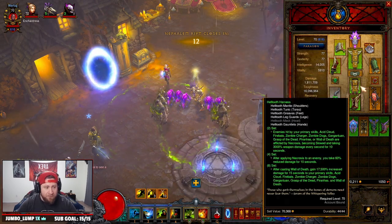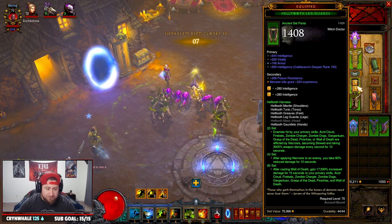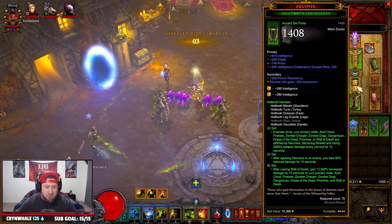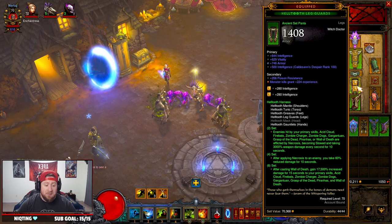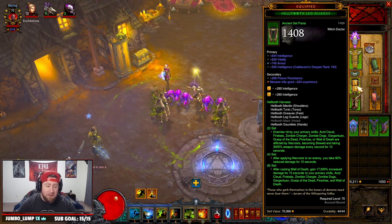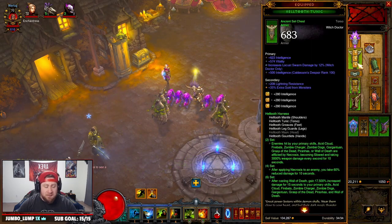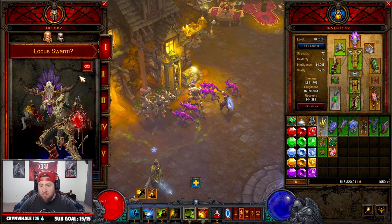We're running the full Hell Tooth set. We get additional damage every time our Zombie Dogs or Gargantuans hit, and the big six-set bonus is that when you cast Wall of Death you get almost 18,000% increased damage. We're running five out of six pieces along with the Ring of Royal Grandeur in the cube.